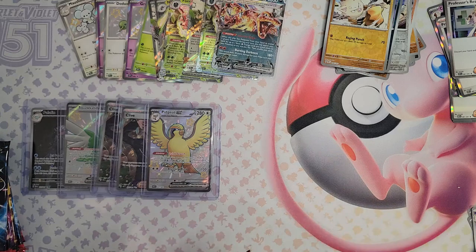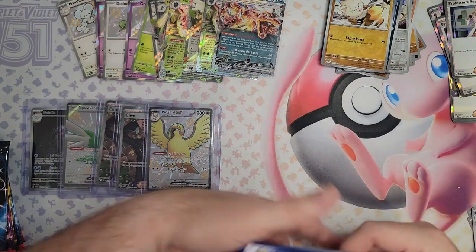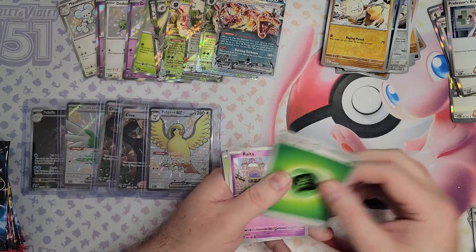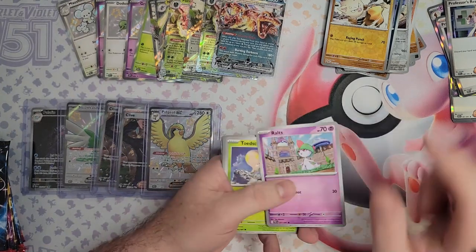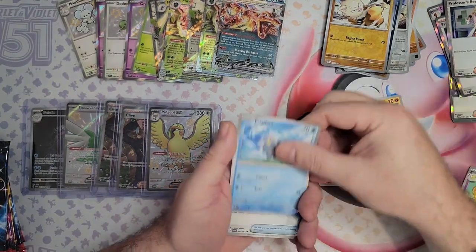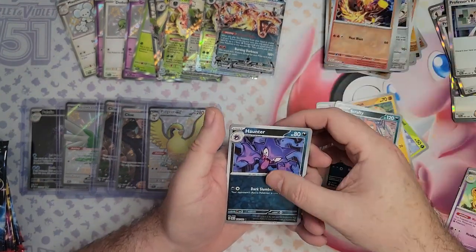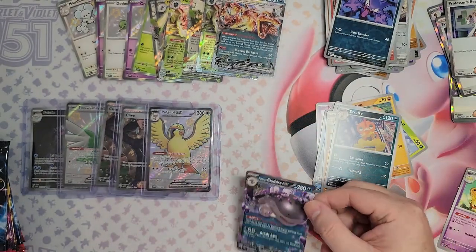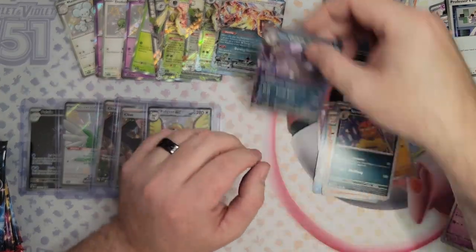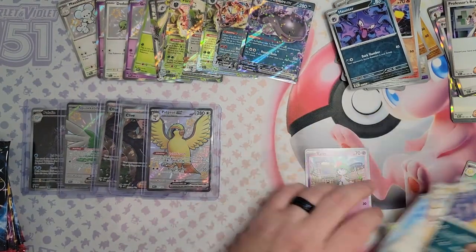Why am I opening all these upside down? I swear these cards are upside down in the packs — that's weird. Freaking Routes! There he is — I knew he was going to pop back up at some point. Clobbopus, Fridger Banks, Ultra Ball, Primeape, Scrafty, Timid, another Haunter — and another EX! I heard these had good pulls like 151, but this is getting pretty ridiculous. This is way better than 151 pulls.